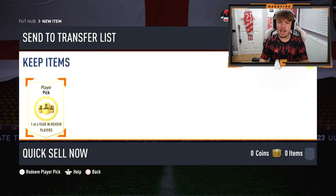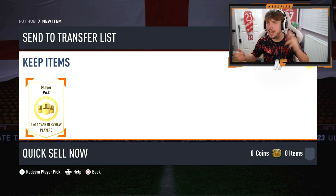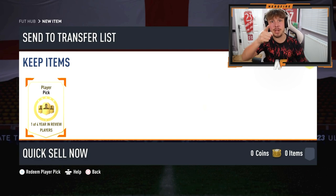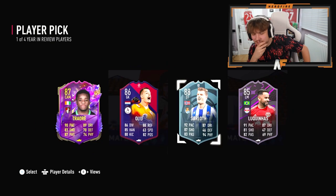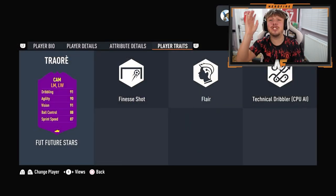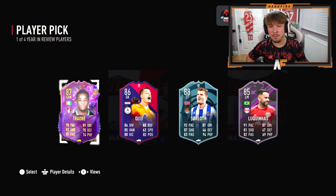Shout out to Lee - he's got a Year in Review player pick, the best one you can get. Player of the Month Mbappe, Ramos, Flashback Pogba - could be a sick one to get. Let's see what he gets. Really? There are all these good players and that's what we see - that's just triggering. I'd honestly just go for the highest rated there and keep him for fodder, realistically.